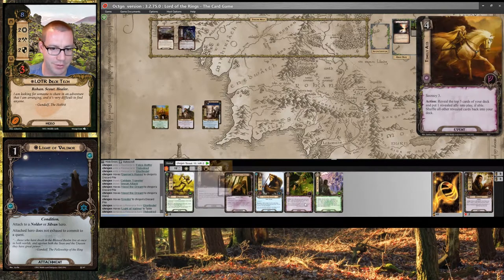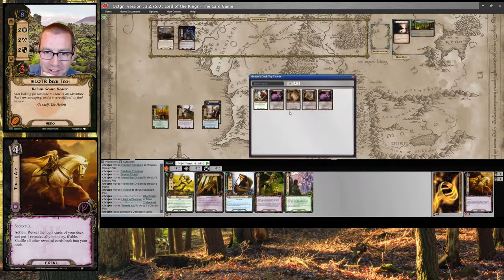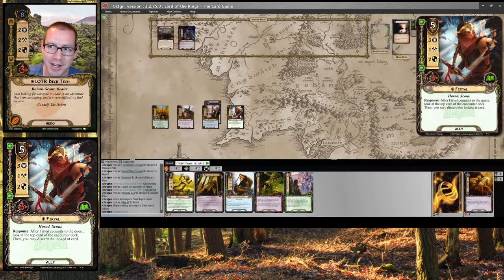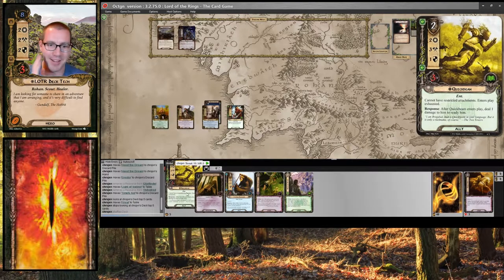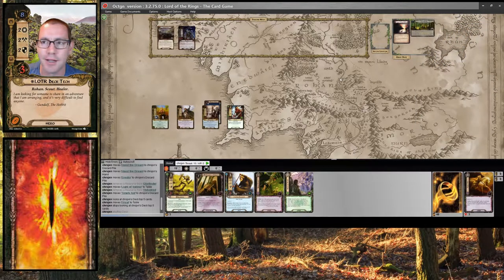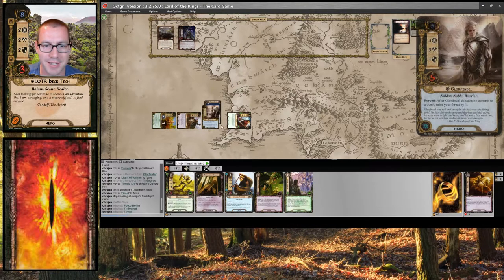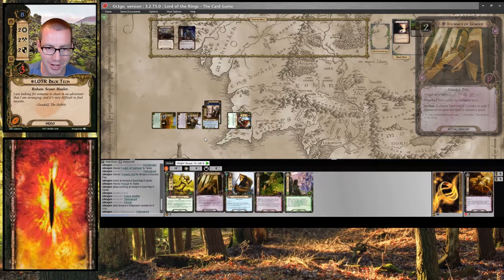I will play a Timely Aid right away. Look at the top five. Nice. We are in great shape so far — there's Fury Y'all. I could Heed right now, but I think I'm going to save for Quick Beam next round. I think we are in good shape. Basically going to commit everyone to the quest — two, three, six, nine. I'm going to put the resource on Phaedrid so I can play Steward next round.